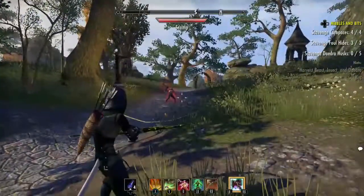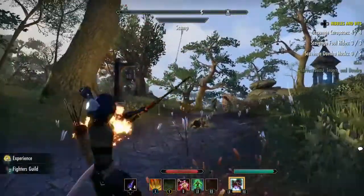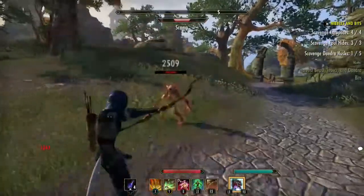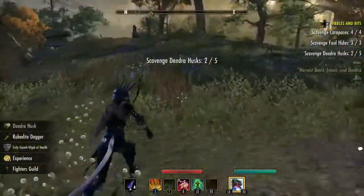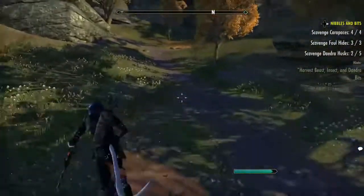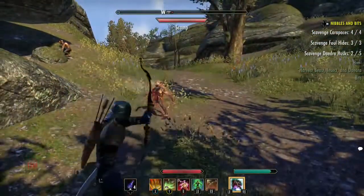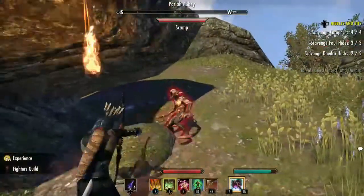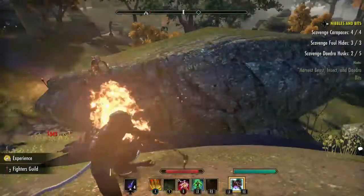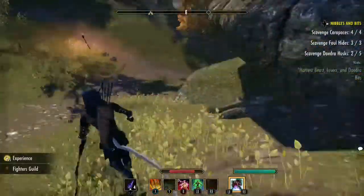We're going to drop some arrows down on them. We want the poison arrow. There's another scamp here — we picked up one Daedra Husk already. There's another Daedra Husk. Running down here — up here on the left there's a group of scamps. Be careful because there are some other enemies here — the supernova guys. There is a scamp on top of this rock, so we're going to try to stay below because he will rain down on us. We can jump up on the rock and take care of him. Nothing from those guys.